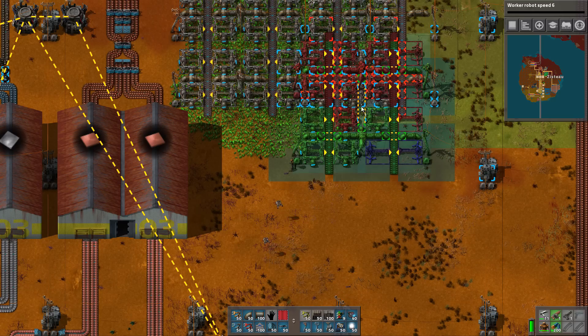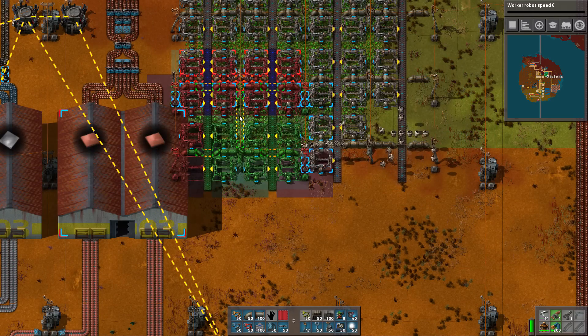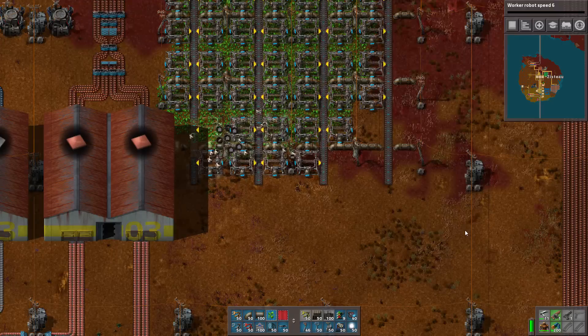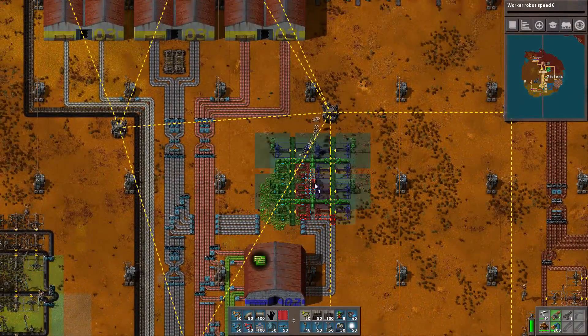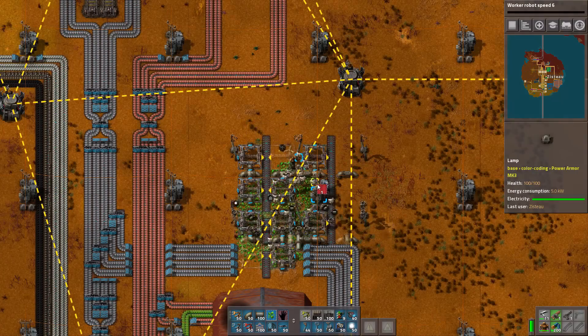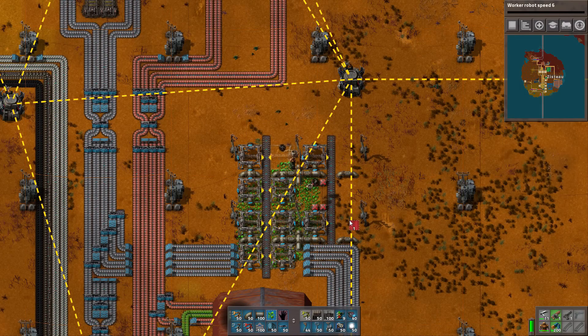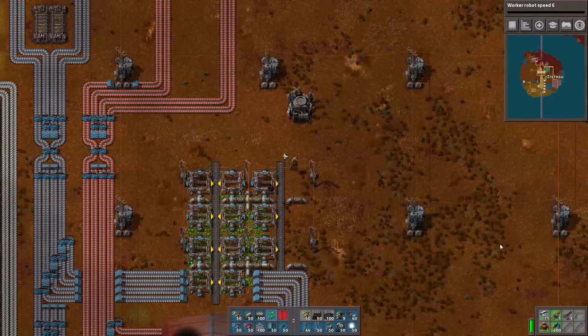Okay, stamp it down. There we go. Then we need to hook it up to some sulfuric acid and stamp one down here. This one's a little bit different, so we'll have to do a little bit of custom stuff. Actually I can get rid of this and then stamp it down again — that's probably going to be good. Yeah, that looks good.